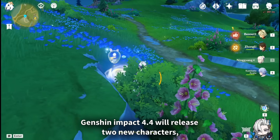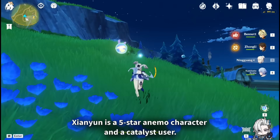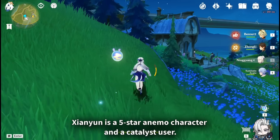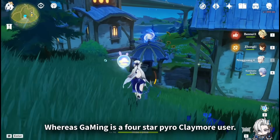Genshin Impact 4.4 will release two new characters: Xianyun aka Cloud Retainer, and Gaming. Xianyun is a 5-star Anemo Catalyst user, whereas Gaming is a 4-star Pyro Claymore user.